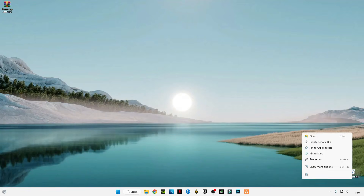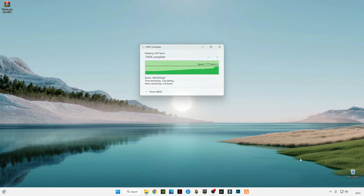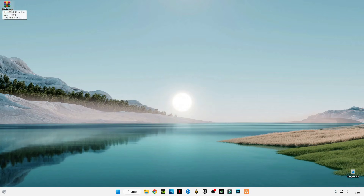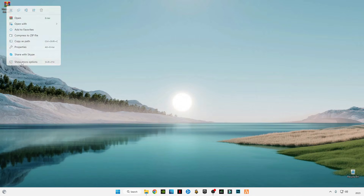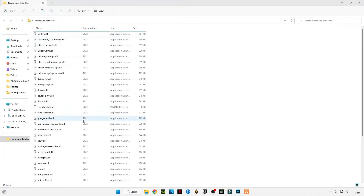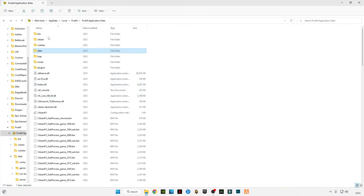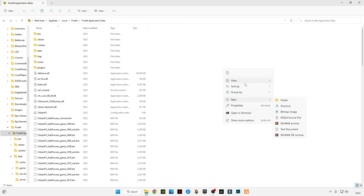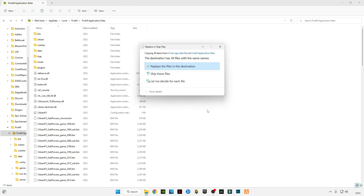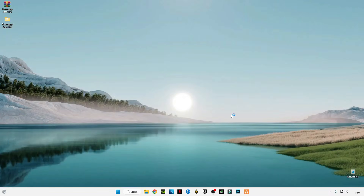Now empty your Recycle Bin to permanently delete everything from your computer. Now open the file you downloaded — right-click on it and click 'Extract Here'. After that, open the extracted folder, press Ctrl + A to select all, and copy these files. Go to the FiveM Application Data folder we opened before, right-click in the blank space, click 'Show More Options', click Paste, and replace the files in the destination. Now launch FiveM and let's see the results.